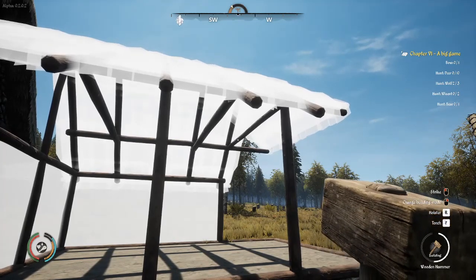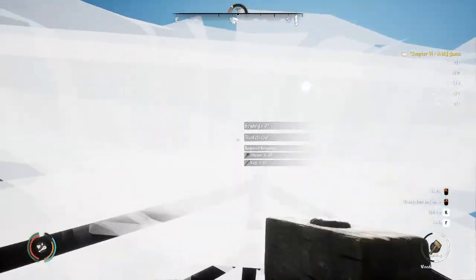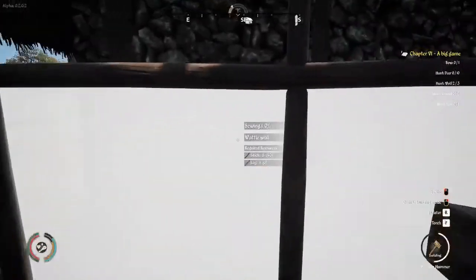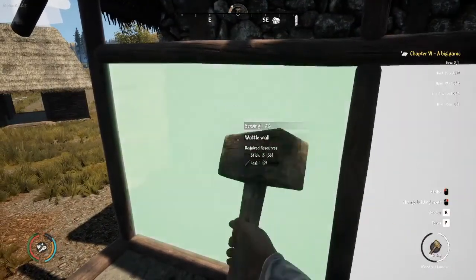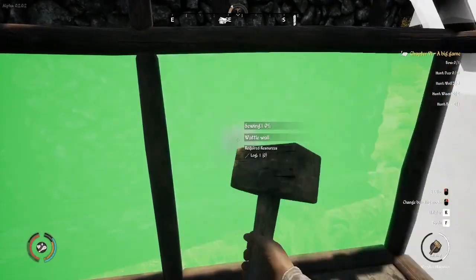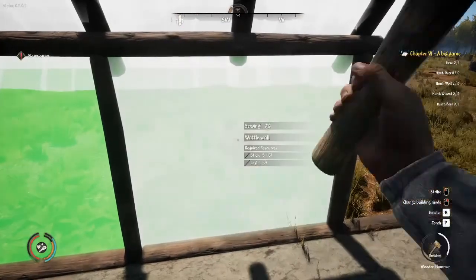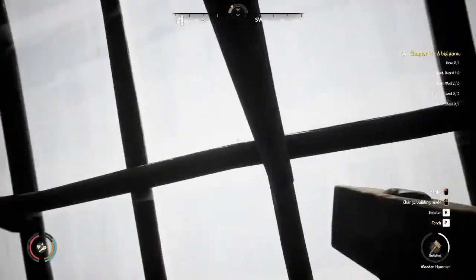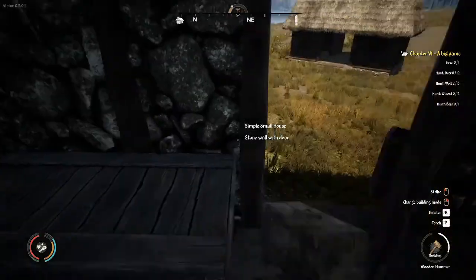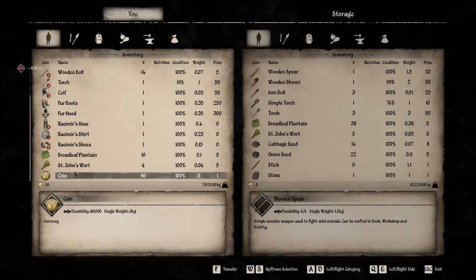Now that we're here, we can look up at the roof tiles, see how many there are and what they need. We can also see the walls — they need sticks, and they're going to need logs as well. So let's not right-click by accident. We need sticks — done. Stone — done. We need to go to the resource storage for straw.